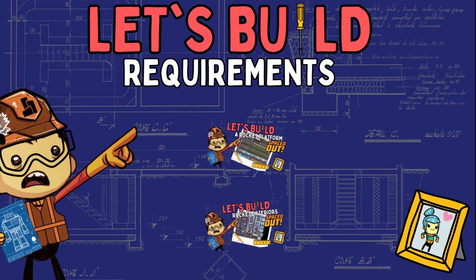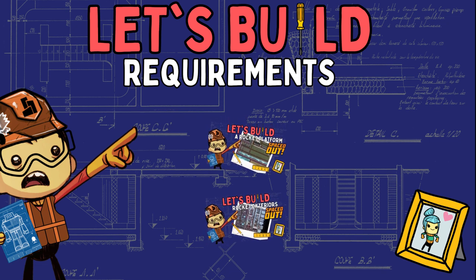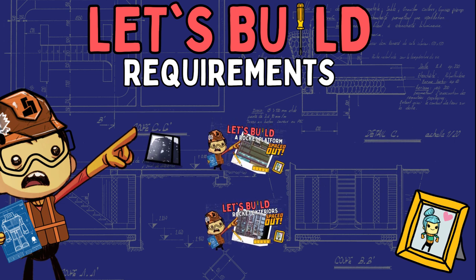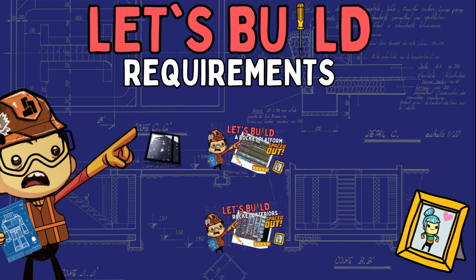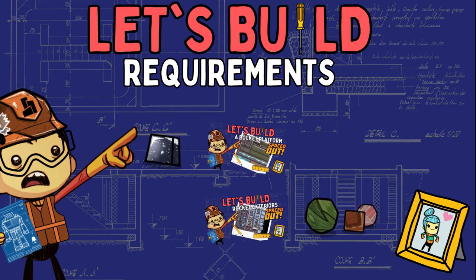In addition to those, you're going to need something to shield your duplicates from radiation while they're in the rocket. I'd recommend taking lead — you can find that in the oil biome on the second asteroid you should be getting to. The next thing is going to be a way for your duplicates to consistently breathe, so I'm going to recommend taking algae. If you don't have access to that, then rust or salt is a good backup.